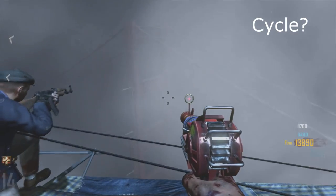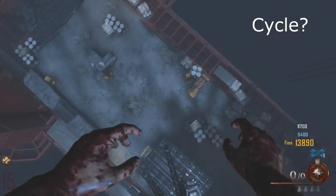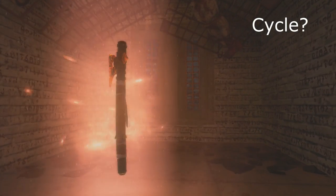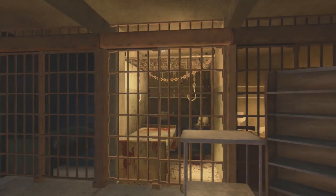Hey guys, Spemo here and here's a little guide to getting two Blundergats in the Mob of the Dead map. First you need to complete at least one cycle. If you don't know how to do that, hit that annotation at the top and it will take you to a nice easy guide for it. And also you need Hell's Retriever.